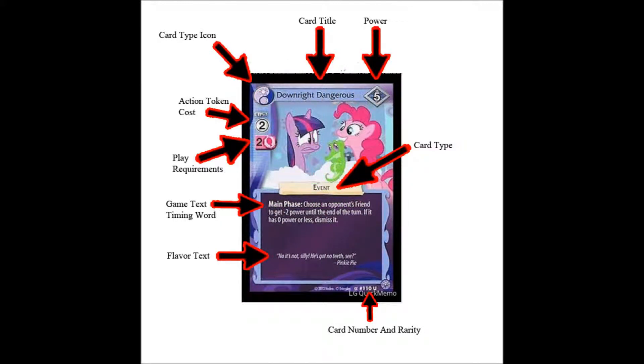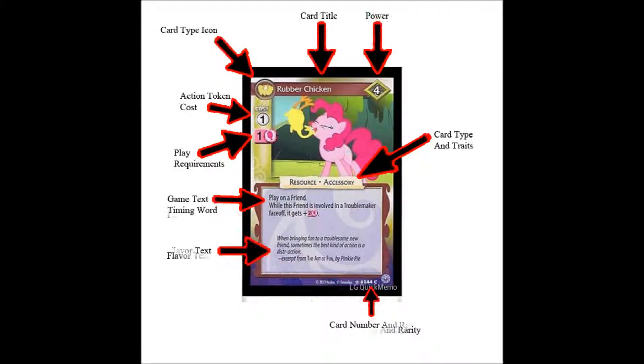Now for the event cards. Events have a one-time effect, then they go to the discard pile. Events have a timing word, which is indicated in the game text. Generally it happens on your main phase, but if not your main phase, it can happen on your opponent's turn — but the timing word has to say face-off or reaction, either when your opponent triggers a face-off or you trigger a face-off, or your opponent does something that triggers the reaction of the event card.